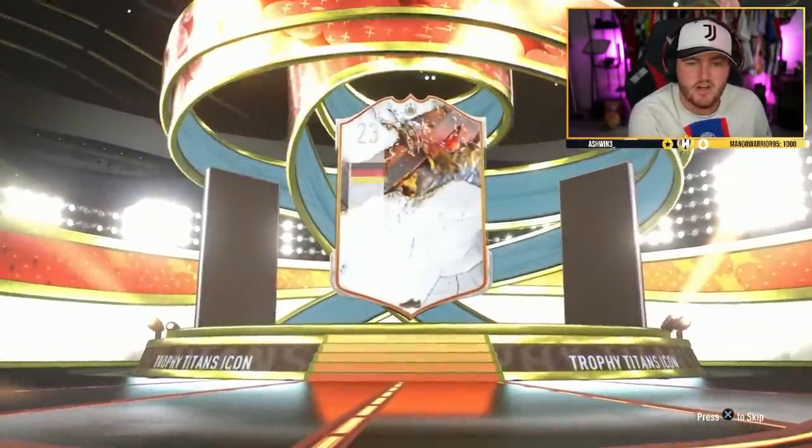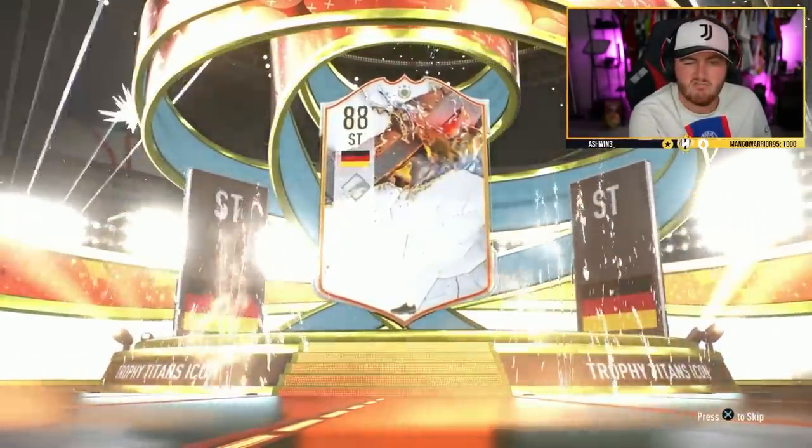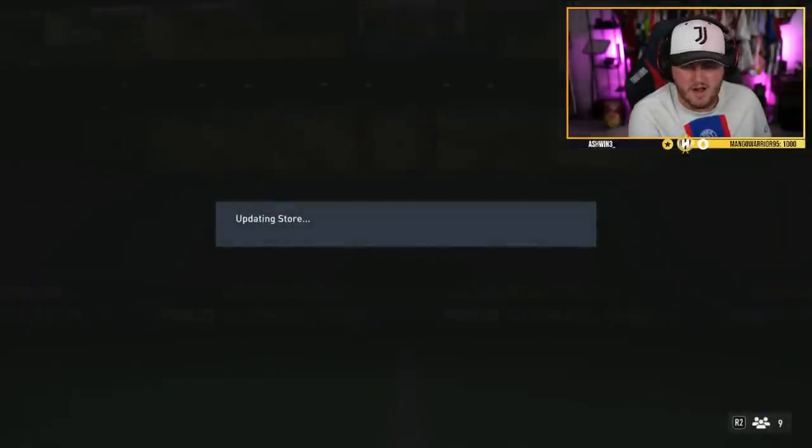All right, we have two more 92 plus icon packs to open. Brian Banville is the club name — we are hopefully gonna get our first monster W today. Come on R9! Not ideal, not ideal at all.